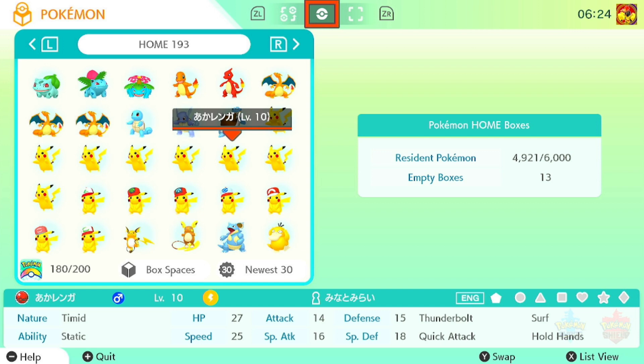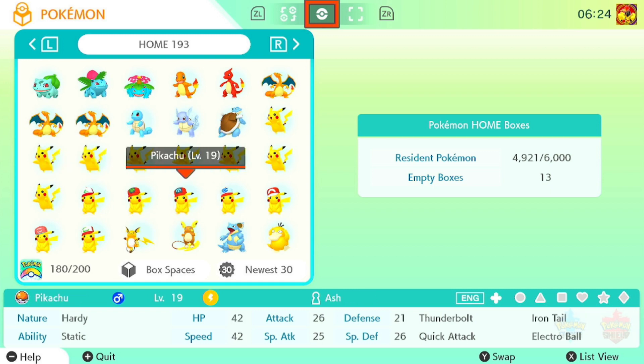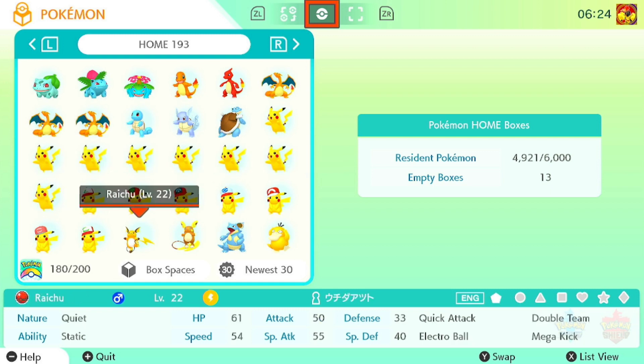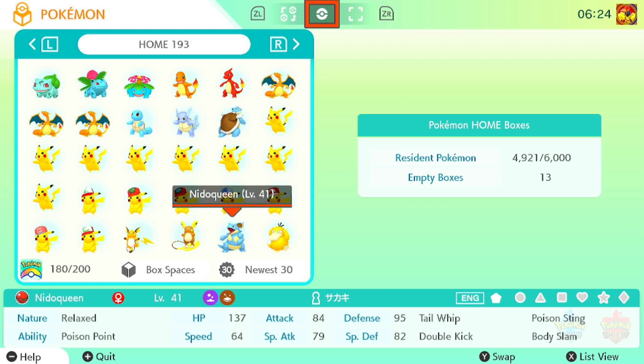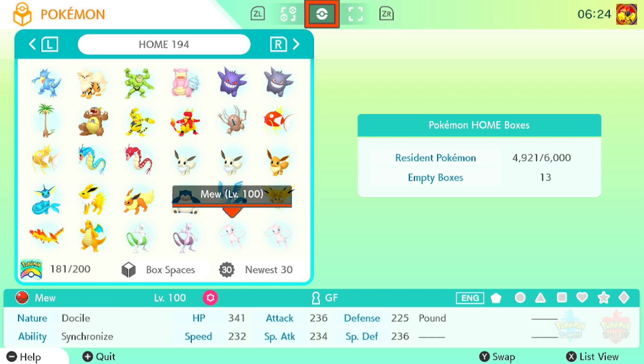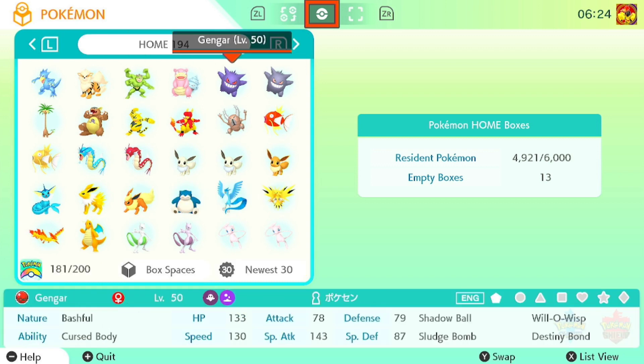One of them has Hold Hands and Heart Stamp. One of them is Ash's. And then we have the Ash Cap Pikachus here. And then we have an Alolan Raichu in a Cherish Ball. Nidoqueen, Psyduck, Golduck, Arcanine, Machamp, Slowbro.